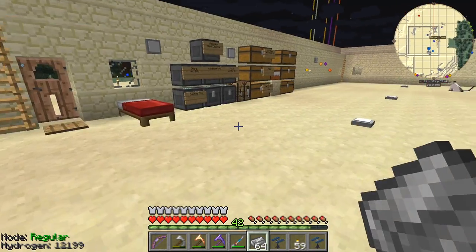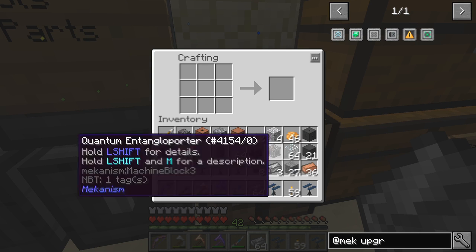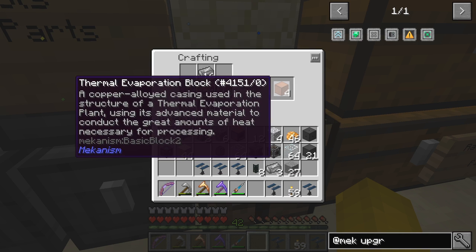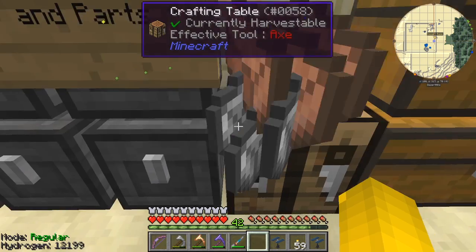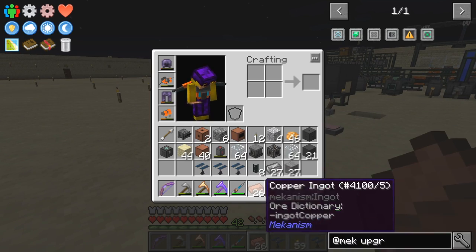Oh yes, I'm making these copper thermal evaporation blocks. The recipe is copper ingots surrounded by — plus steel — in a cross pattern. That'll give me 64 blocks. 40 may be enough actually — let's not do the whole lot; we can always come back and make some more if that isn't enough. No point wasting them.